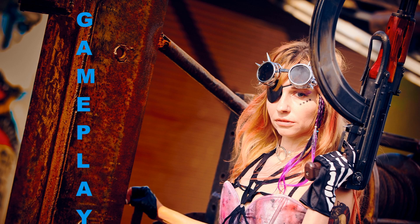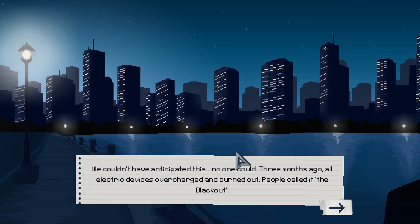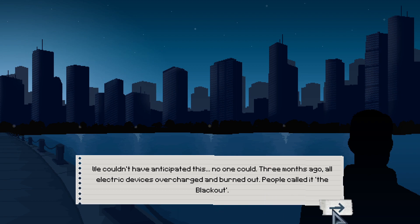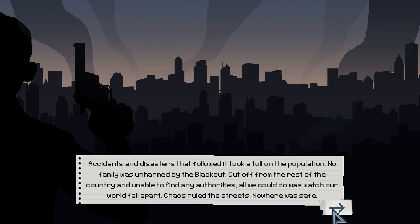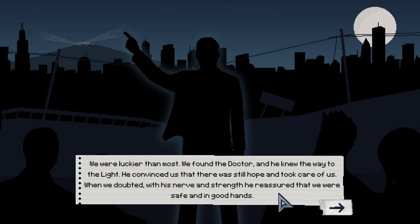Let's check the gameplay. If you click New Game, you'll be able to watch some lore about the world. All electricity is gone, so a world-wide blackout happened. Humanity fell into chaos and nowhere was safe. But there was an area where some light showed up, so our goal is to get there in the hope of an escape, survival, or civilization.